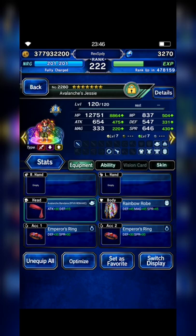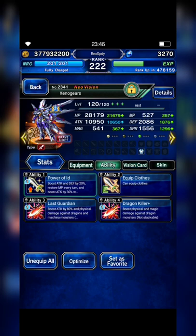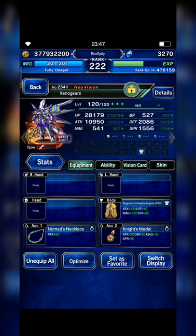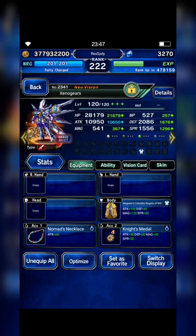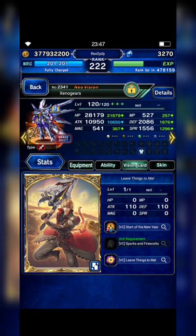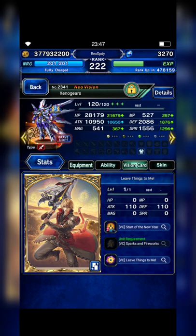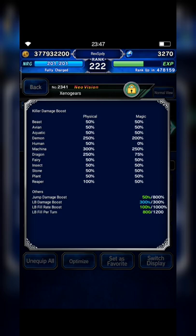Next I bring Faye, and this is how I build Faye's Brassive Form — with Magister Celestide Regalia of Will. If you guys don't have this clothes, you can replace it with his STMR and replace the power of it with Indestructible. Since Mv's Vena's type are dragon and machine, I equip him with Nomad's Nicholas to boost dragon killer by 50%, and Knight's Medal to boost dark resistance by 30%, plus Last Guardian and dragon killer plus. I use the Leave Things to Me vision card for additional attack points — 250. His details: Machina killer 300%, dragon killer 250%, and LB damage 300%.